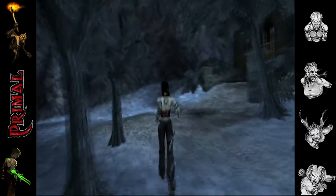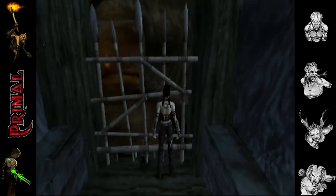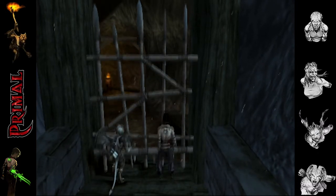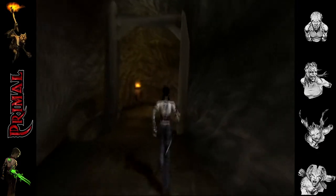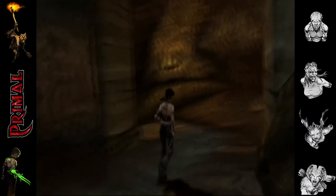Out the back of the house and just over to the right we come to this gate. Most of the gates in the game tend to be a two person operation. Scree, could you give me some help here? In the early parts of the game you generally have both characters with you - later on they use it as a mechanism to keep you out of certain areas by splitting you up.